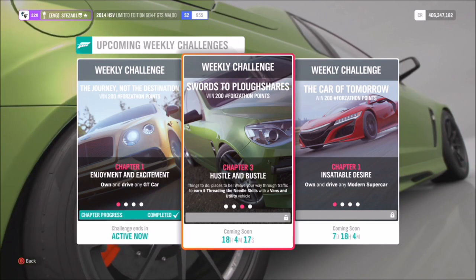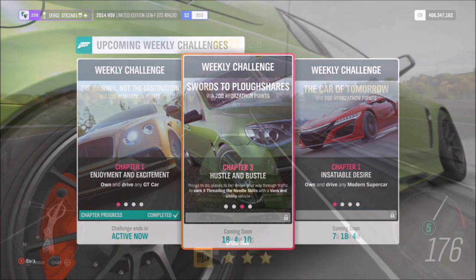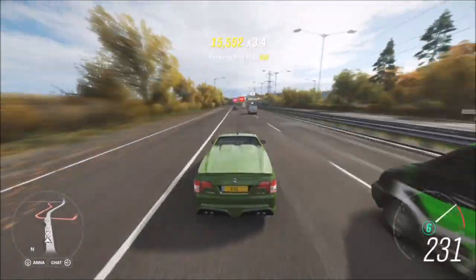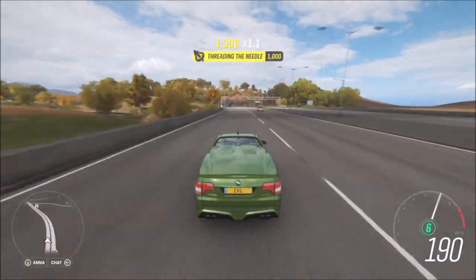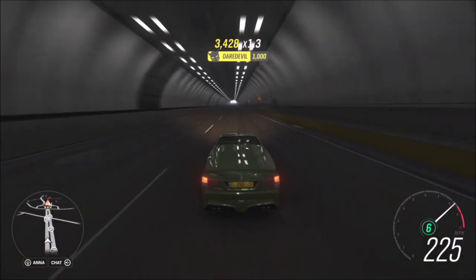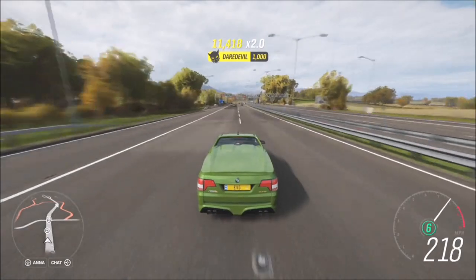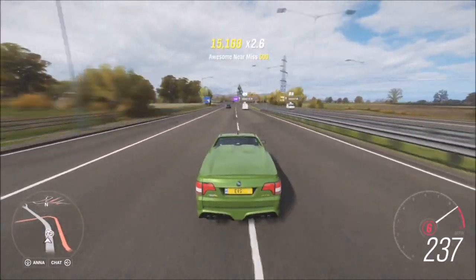The second challenge wants you to earn five Thread in the Needle skills. For those who aren't aware, a Thread in the Needle is basically driving in between two other vehicles — whether AI or people online — fairly quickly; it's not too difficult. They don't necessarily have to be side by side; it's essentially two near-miss skills in very quick succession, so the cars could be slightly ahead of each other or literally next to each other. You want to be doing a decent speed — at least 80 mph — and I recommend going into Horizon Solo mode as there are a lot more AI vehicles, and doing it on the motorway where you completed your first challenge, as that has a denser population of AI vehicles.